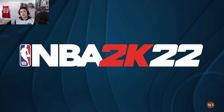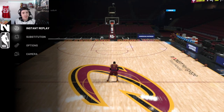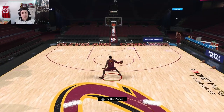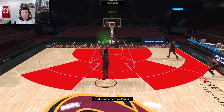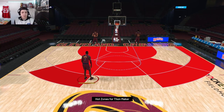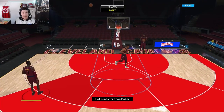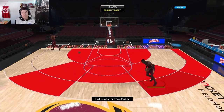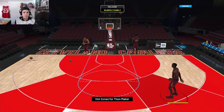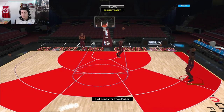As per usual we go out to freestyle and then play Triple Threat Online to test how he performs against other cards. We're testing out Thaw Maker — hopefully they gave him a decent shot so he's usable for budget ballers. He probably won't make my team because Josh Smith is already there and I run small ball. He has hot zones everywhere except the top of the key, left side, and left corner mid-range area. His shot is cash — I like that shot already for a center alone, that's a pretty good shot.